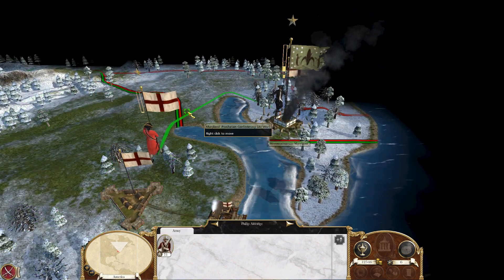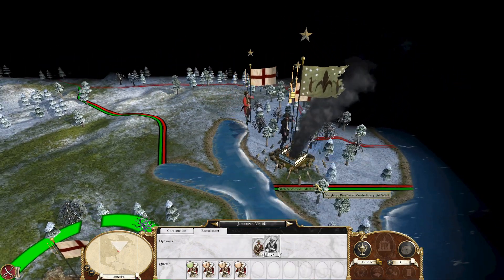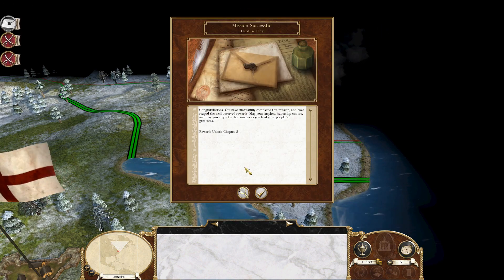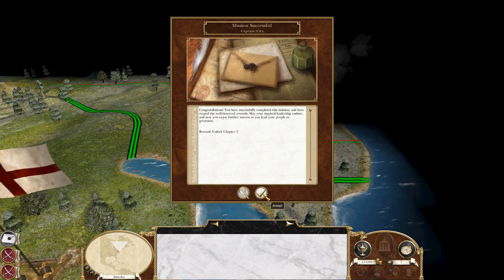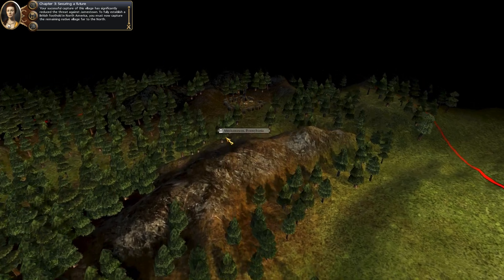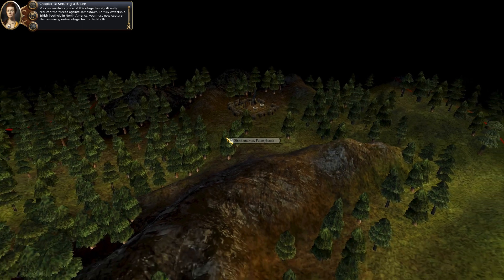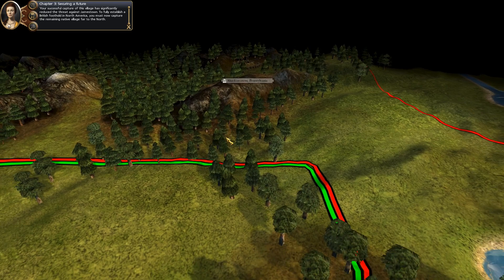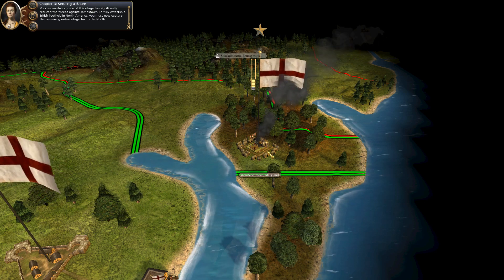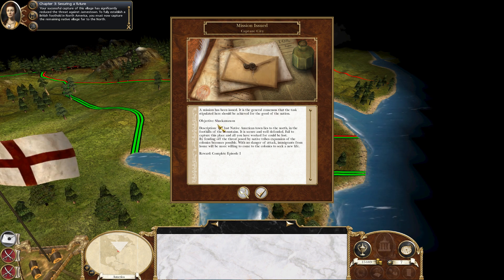Let's go ahead and send another unit over. We have four more left to recruit, and this guy joins up. Continue the siege again. They actually went ahead and just gave up — that unlocked Chapter 3. You have successfully captured the village of Weriwakamoko and are well on the way to reducing the threat to Jamestown. The condition of victory for completing this episode is to capture the village of Shackamaxon. Now, not every time they're going to give up like that — this is kind of more luck on the first one.